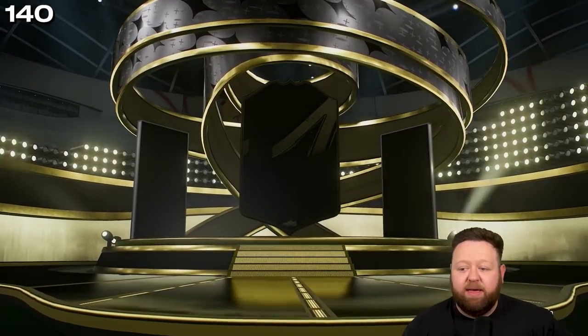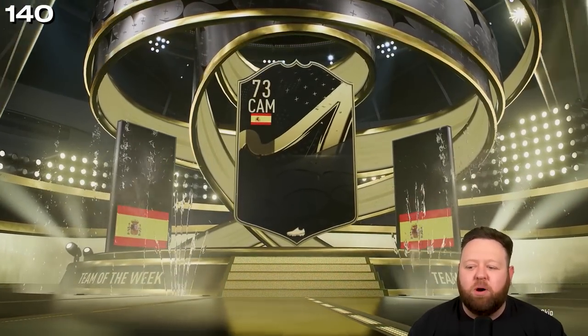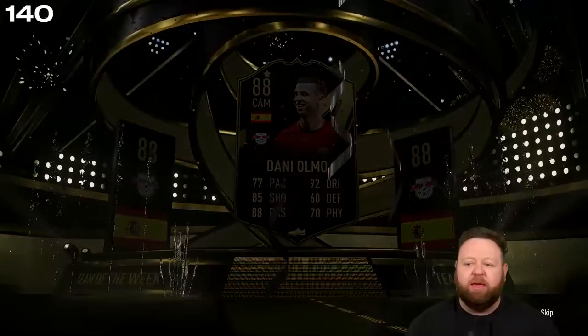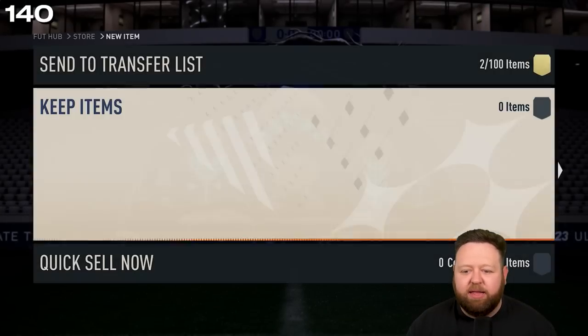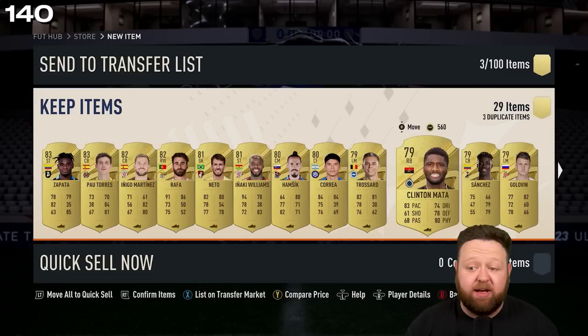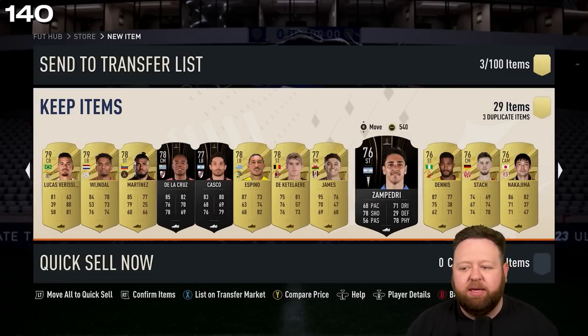And then a walkout Team of the Week for the final one — the ultimate pack — and it is one of if not the highest-rated from this week's Team of the Week: Danny Olmo, 88-rated star Team of the Week inform, lovely stuff. Turns out he is the price.